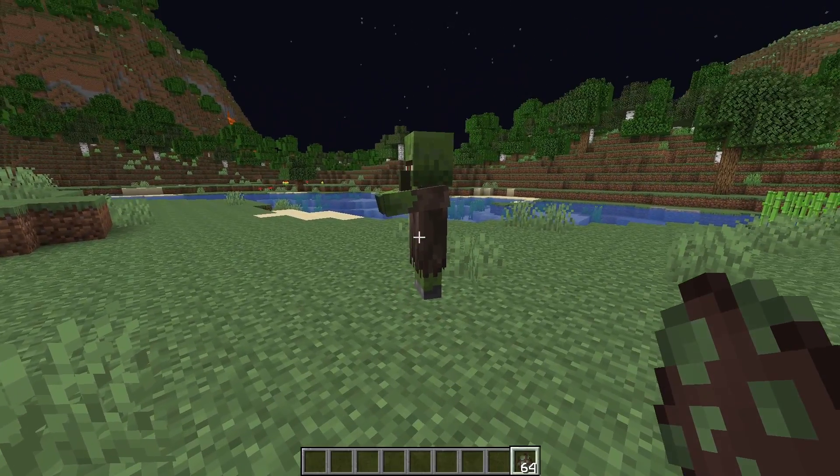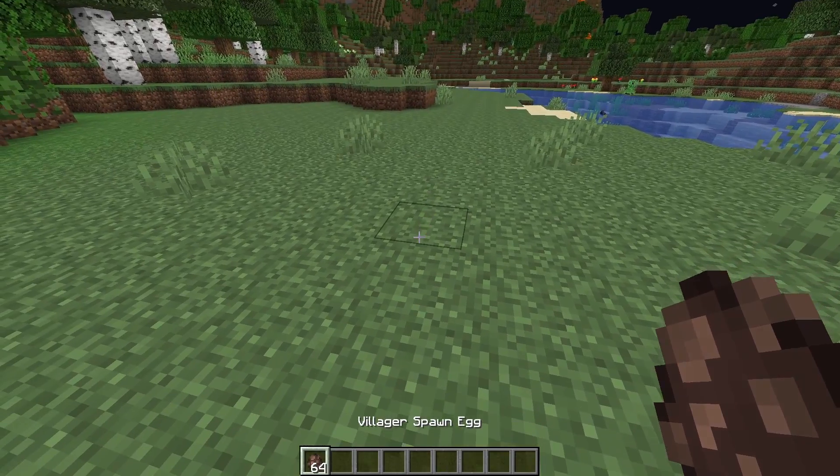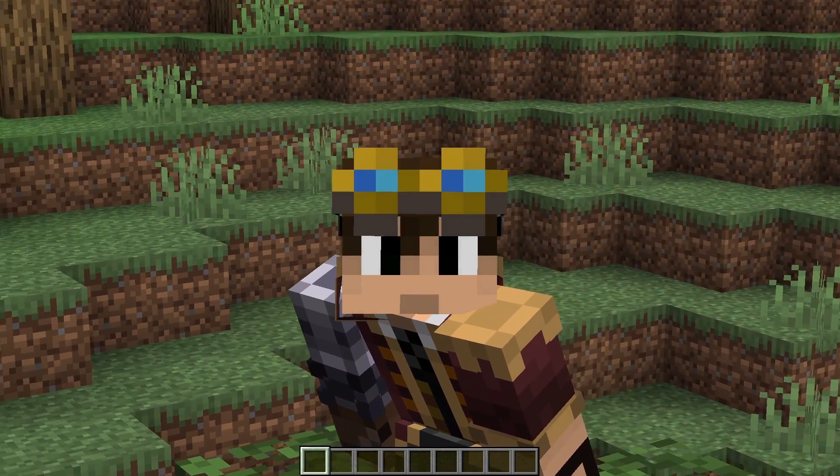First of all, we couldn't just use any zombie villagers — regular zombie villagers would despawn like most other mobs. But if we get a villager, trade with it, and then use a zombie to zombify it, the zombie villager will both count towards the mob cap and it won't despawn.